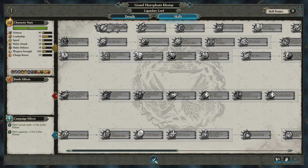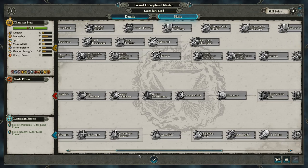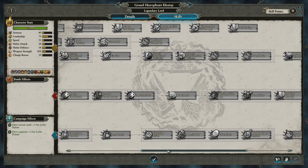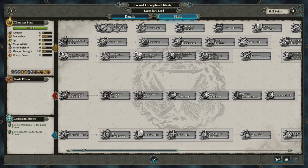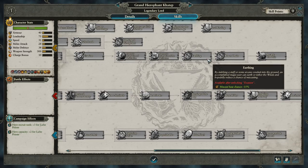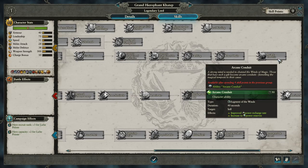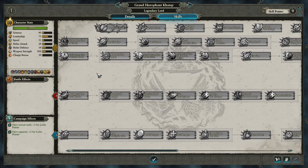Let's quickly take a look at Khattep's skill tree. A lot of things are pretty similar — the bottom two lines are basically the same as Settra's, so nothing really to go over there. This line over here is also the same, because he has access to the Lore of Nehekhara. Evasion, Earthing, Power Drain, and Arcane Conduit are all part of this line, similar to Settra as a caster.